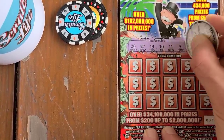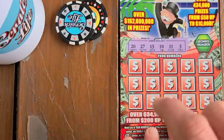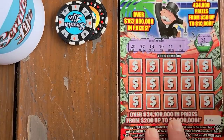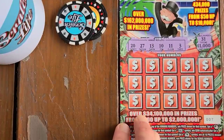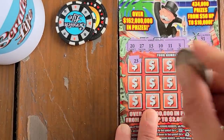Let's give this a good luck knock. Numbers are 20, 27, 13, 10, 11, and 3. Can we bonus? 31 - and I'm pretty sure the bonus needs to be within your numbers here. Let's see what we got on the Monopoly - four tickets in a row. Come on Monopoly!